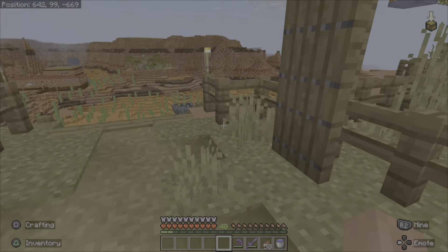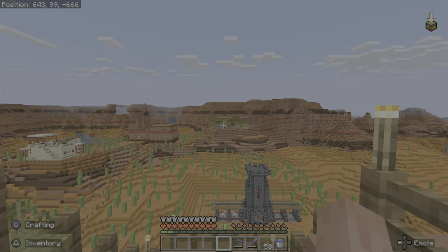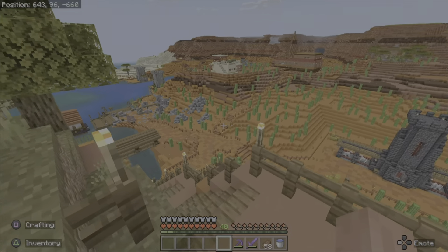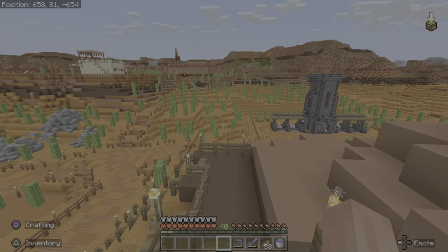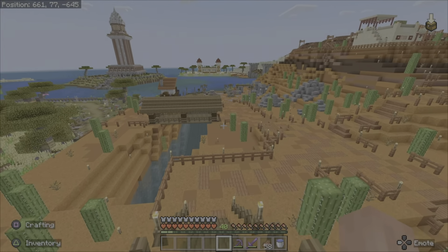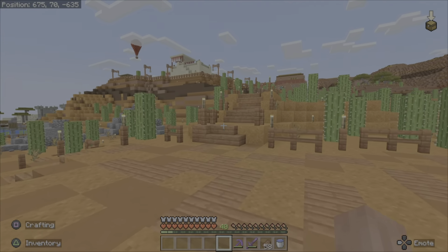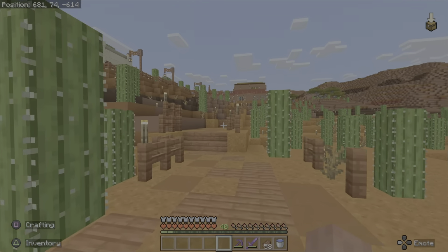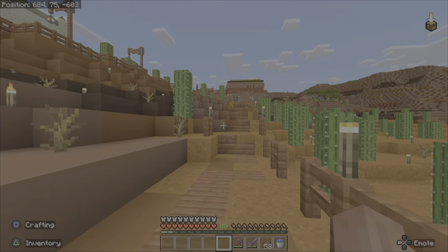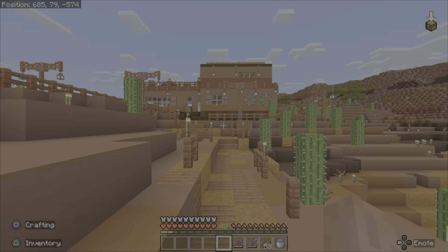I have an idea of what I'd like to work on this episode — it's going to be right over there next to Ollie's house. I would like to build a potion room or a potion building. We recently found some blaze rods as well as nether wart for the first time, and I think it'd be awesome if we had a place where we could just go and get all of our potions and do all of our brewing in one place.